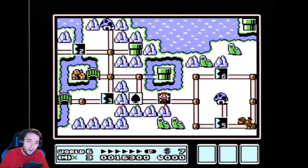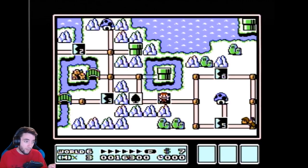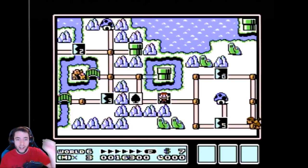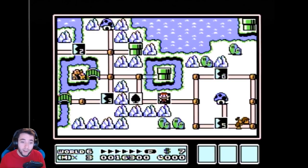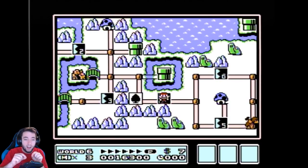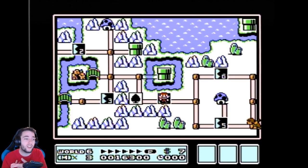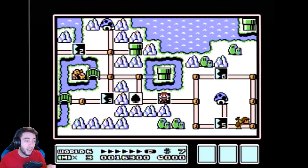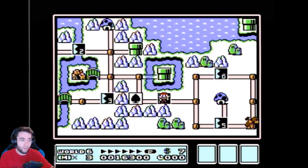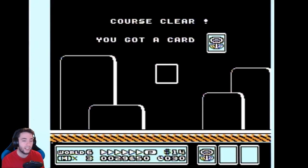We don't know which hammer brother has the star — I hope it's not the star, I want the cloud. Here's the ticket: I'm gonna beat level four and the hammer brother's gonna do his little movement, his little ch-ch-ch, and then his back and forth. But after he does his initial move up or down, before he starts the shuffle, he's gonna face a direction. The cloud and the star both face different directions. The cloud will face left after he does his overworld movement, every single time.